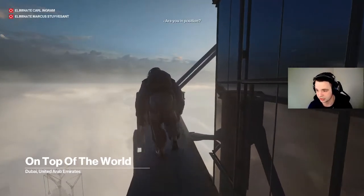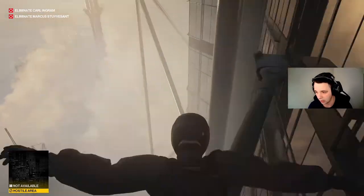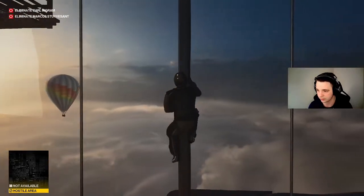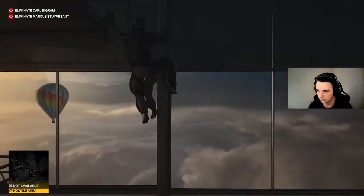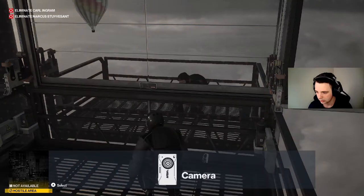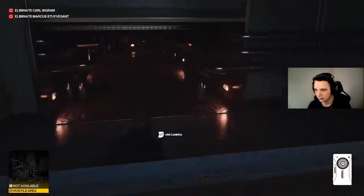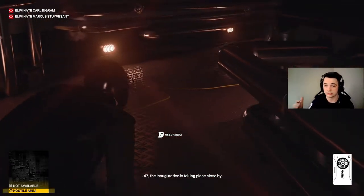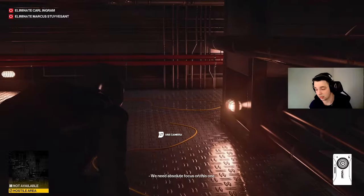You're going to start in the same position you originally start in — no alternate starting point, no alternate gadgets, all of it is as if you just started the game. There's only one route you can take from here, so you're just going to follow it up this pole. All we're going to be doing is taking out Carlone and Marcus — no side missions, no floor plans. This is my second playthrough.